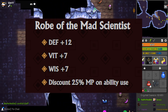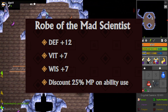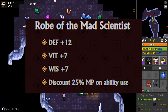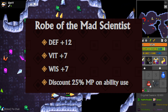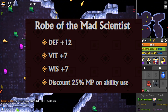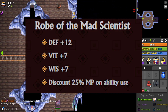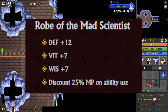On the rebalance update they postponed the Robe of the Mad Scientist, and you could see the loophole with using an ability and getting 20 or 25 MP every ability use, which meant you could just spam your tier 0 abilities forever. They've changed it now — it has 12 defense, 7 vitality, 7 wisdom, which is pretty strong, but the discount is 25 MP on ability use. So if you have an ability that costs 120 MP, that's 30 MP off every time, and in the long run that's pretty significant. Unfortunately the robe doesn't have any attack, so you're lacking attack or other stats like HP that you'd get from the Dumb Robe or Oryx's Robe.